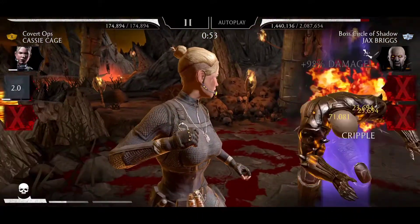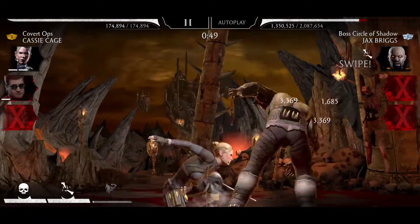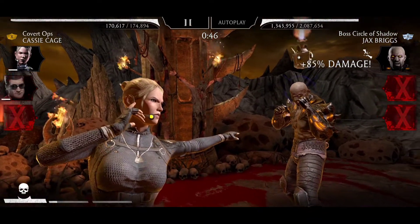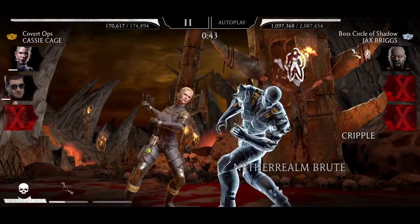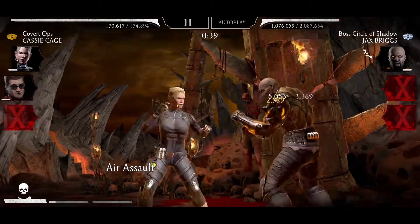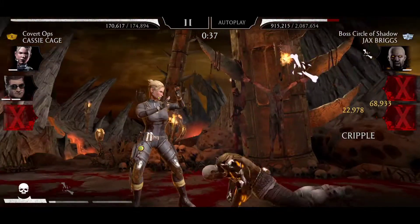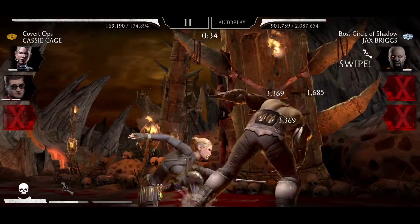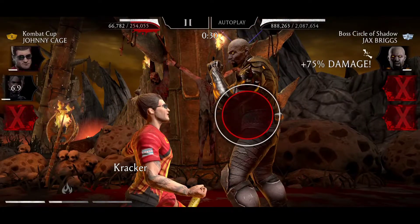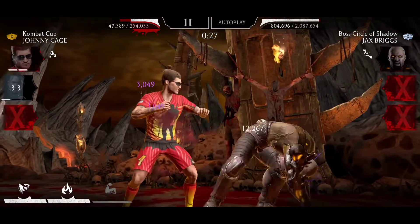Jax guys — you can brutalize him to avoid him resurrecting. I'm going to be killing him and killing him again. He's going to resurrect with half of his health — about 1 million HP. I'm going to let his health get low so I can remove it all on the next run. And when he resurrects, I'm going to finish him off.